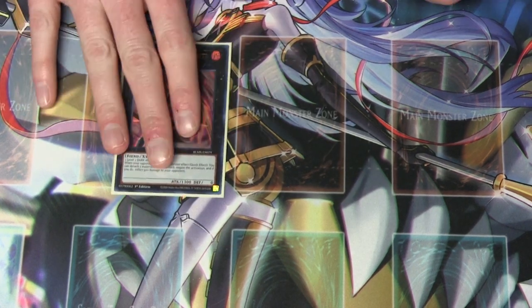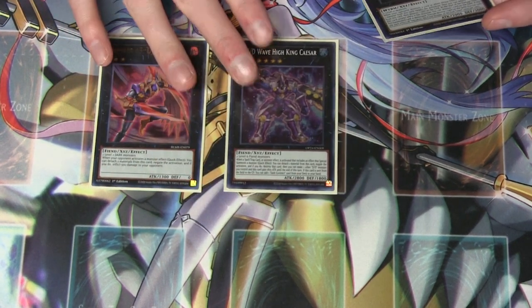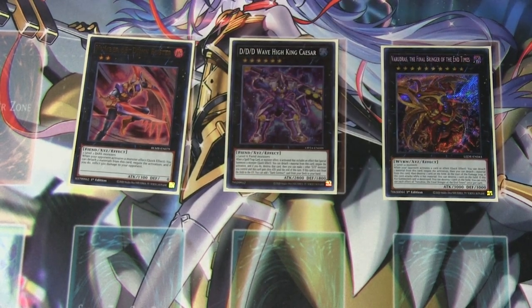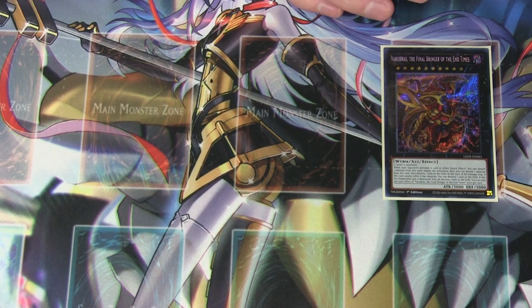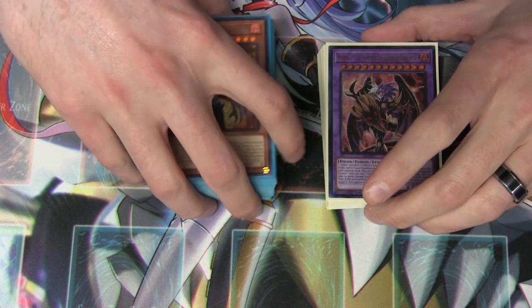For the Dark Beckoning Beasts, this card does come up. Djinn Buster is a way to stop things like Nibiru — super helpful. One DD Wife, Wave High King Caesar as a way to prevent your opponent from special summoning. And one Verudris, because it's another effect negate and can also be a pain in the neck for destruction. That is my Yubel Unchained deck profile.